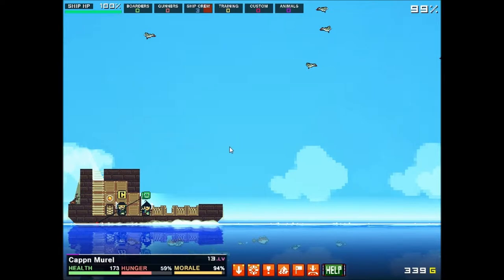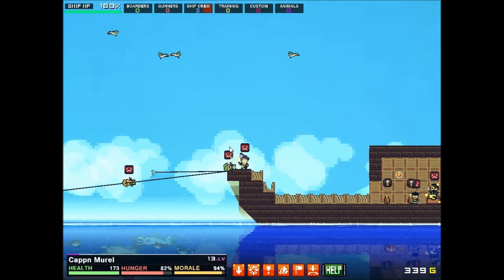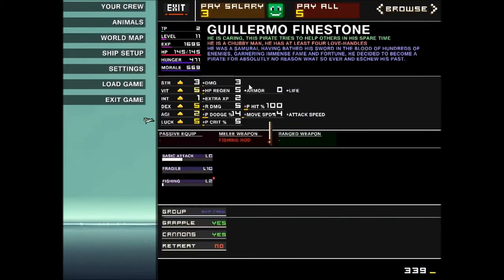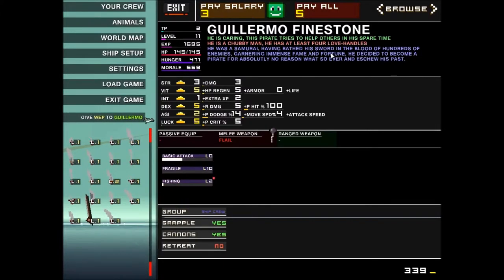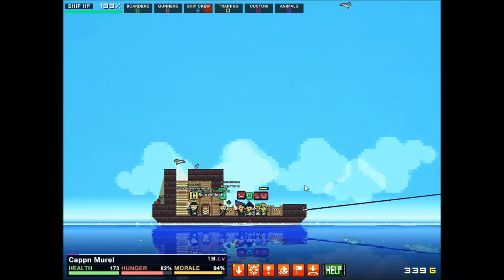Yeah, we're going to engage them. Let's take a quick look at their ship. I hit space to pause it and it just kind of froze everything. I like this ship. We are so taking that ship, I'm not even — so first things first, let's make sure our crew is properly equipped. Let's give you a flail — that'll give you some nice damage. You have a cutlass, you're doing 12. Is there anything that would do better than 12? Let's give you a flail.